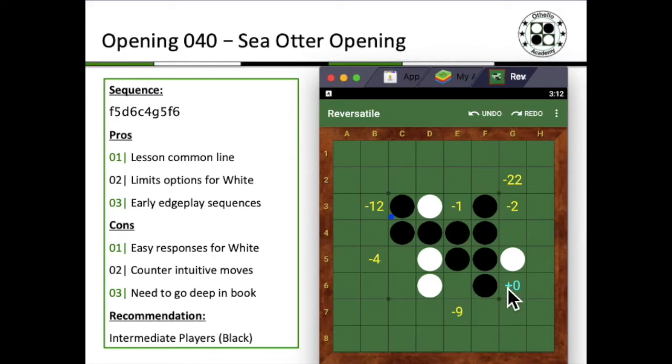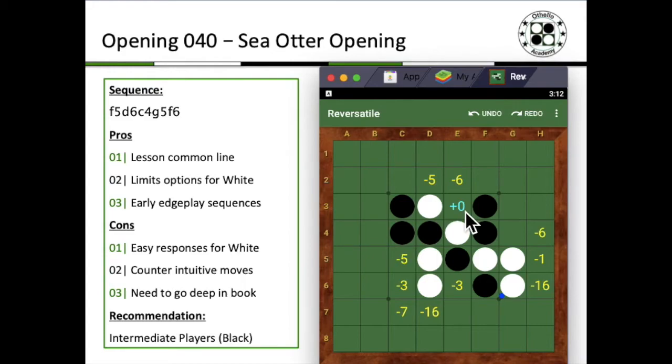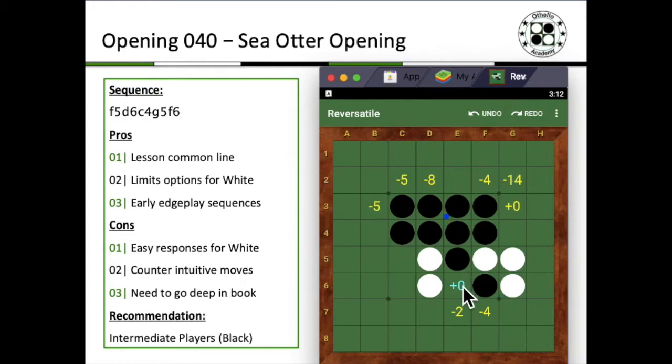So you definitely need to go deep in the book if you were to actually attempt this opening. When white goes for G6, you then go for E3, and white goes to E6. Up till this point, it's quite a standard exchange for the first couple of moves of the Sea Otter opening. As long as both players know the opening fairly well, you would probably reach this stage where you, as black, actually need to consider where you want to vary to.